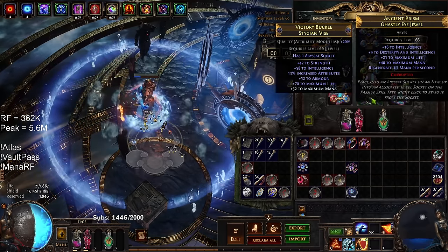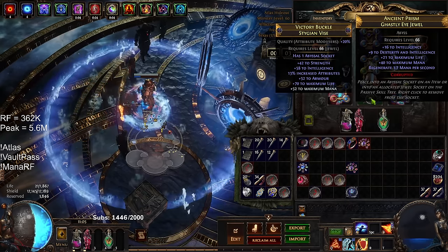As for my Abyssal Socket, it was pretty much just a ton of mana and intelligence.